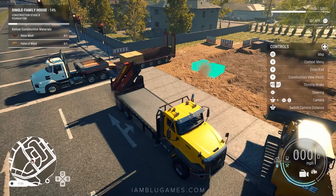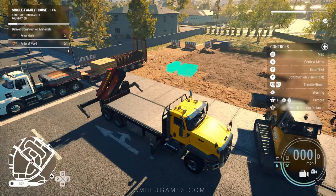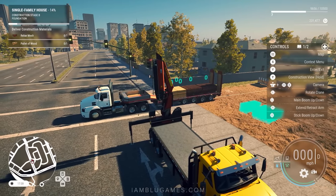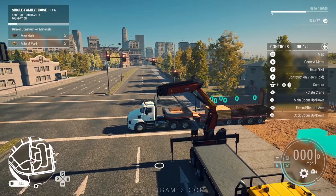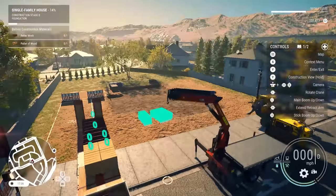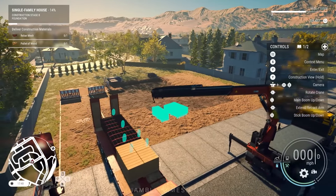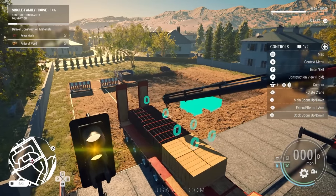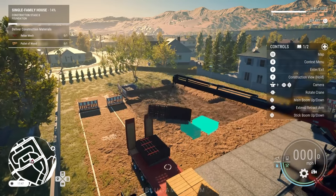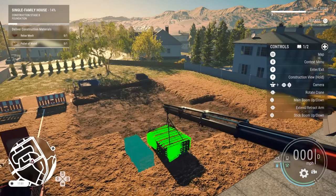Let's head back to the site and drop these off, then pick up the rest and hop in our crane. I'll change to operational mode, bring the arm out. At first there's a bit of a learning curve getting this figured out. I'm using an Xbox controller, which will be different from keyboard and mouse. I think the ones in the back are what they want right now. We'll pick that up and place it right there — once you get the hang of these cranes it's super cool.